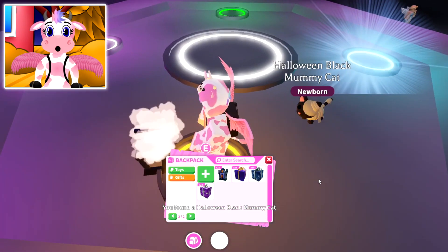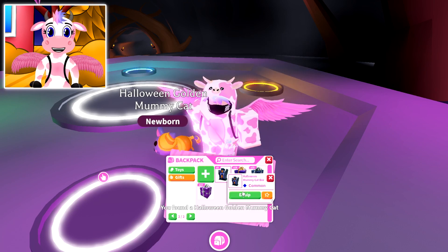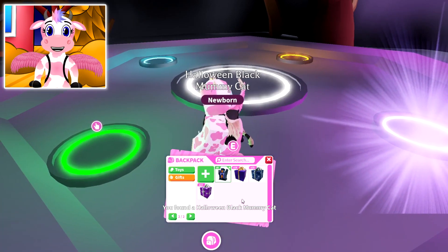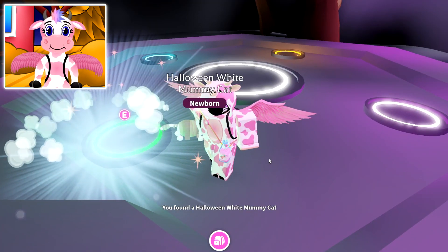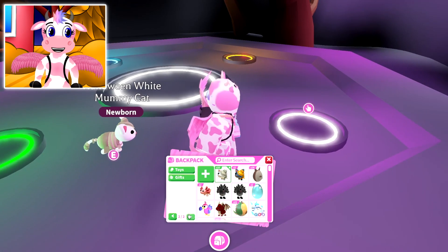Let's put a second one on this one — oh my god, it's another golden mummy cat! I like this area — this area is lucky! The white one here turned out to be a black mummy cat. For the fourth one, come on give us a golden! And we got another white one. I'm liking these four circles — these four circles are pretty lucky!